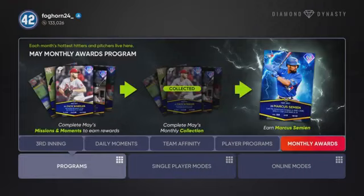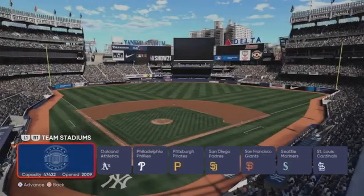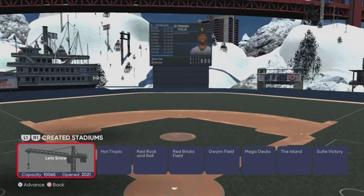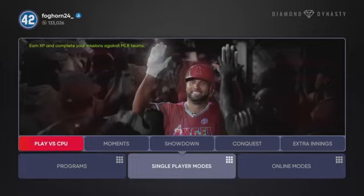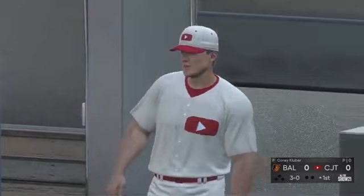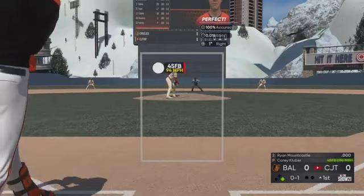I've already done a lot of these missions. How I do them — I go into Play vs. CPU, play versus the Orioles, and I select my created stadium. If you're on PS4 or current gen Xbox you might want to go to Yankee Stadium because they have a very short porch in right field and that'll help you with home runs and extra base hits. But if you are on next gen like myself, you want to go to a created stadium with max elevation — for me that's 5,279 elevation. The ball just absolutely carries no matter what PCI it is. So we're going to go ahead and get these nine strikeouts with Corey Kluber. One thing I like to do to make the time go a little bit more quickly is to walk the first batter of the inning so Corey Kluber can go out of the stretch instead of the windup. It makes him work quicker out of the stretch and saves time.